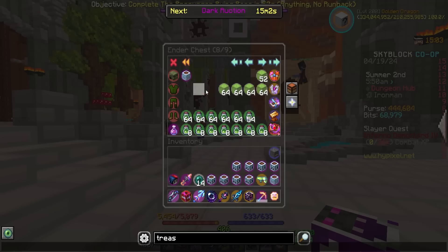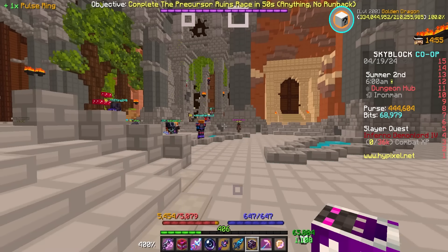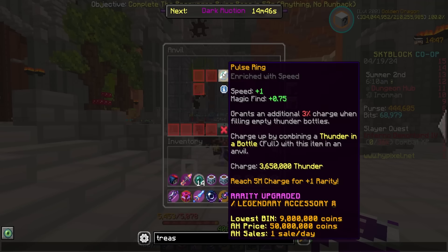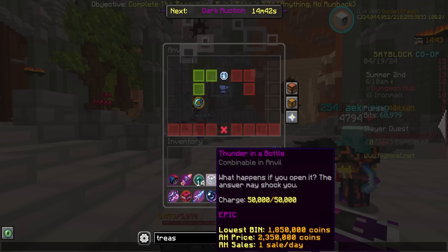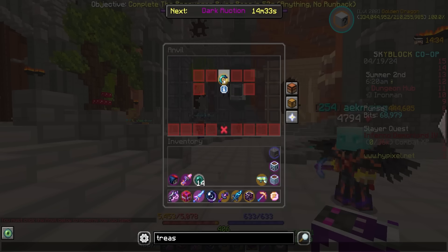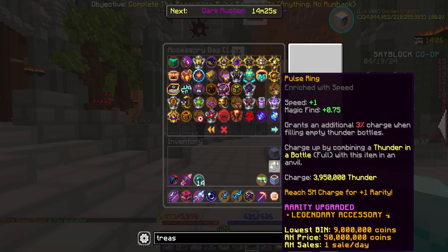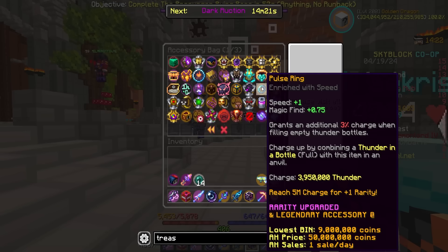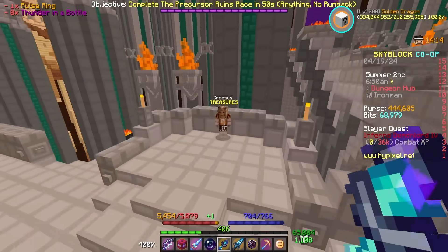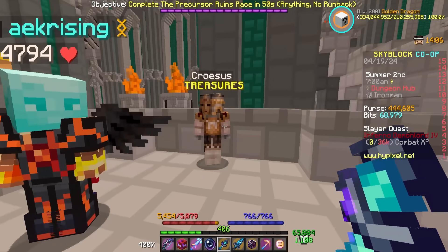I have a lot of full Thunder Bottles. We can actually go ahead and put some of these onto our Pulse Ring and see how close we are to 5 mil - we're honestly getting there. So let's go ahead and slap these things on, 50k per? Yeah, not amazing. It's time to Mythic - and we'll be done with Thunder Bottle, which will be super nice. I'll probably still collect some - I don't know why, just a few to have. That's kind of like the thing with Iron Man, you just need to hoard everything.